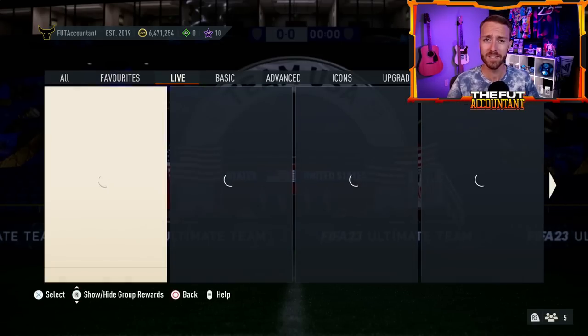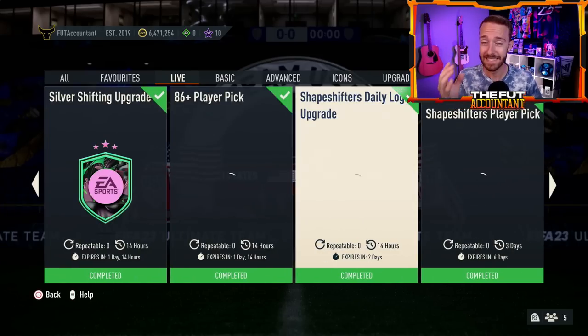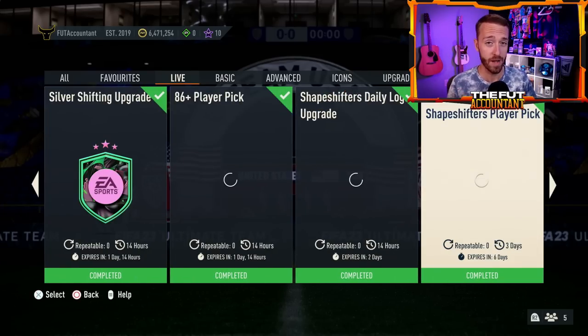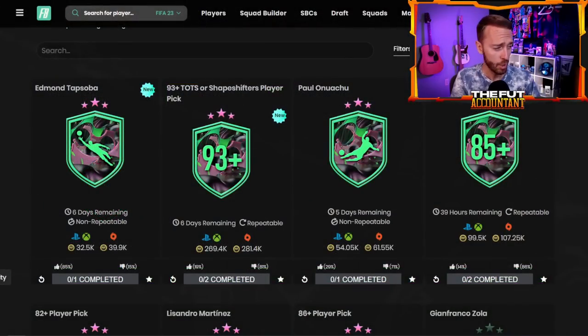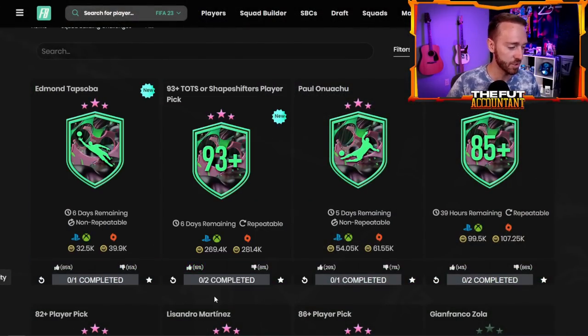It was kind of a surprise yesterday. We finally had a good upgrade pack SBC — 93-plus, that's like the highest rating on a pack that we have seen. TOTS, TOTS Moments, and Shapeshifters included in this, but not Shapeshifter icons. EA, with that high rating, said we're also going to place a high price on this SBC: 270,000 coins. But the higher the price on an upgrade pack SBC, usually the better the weight on the pack.